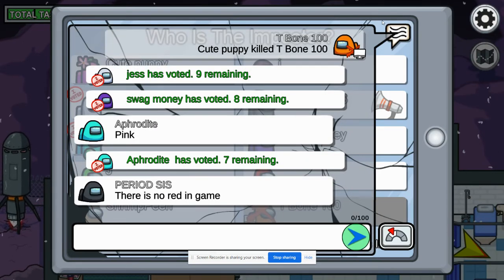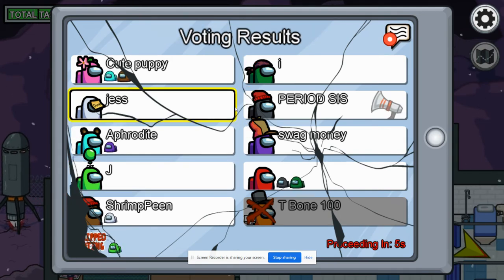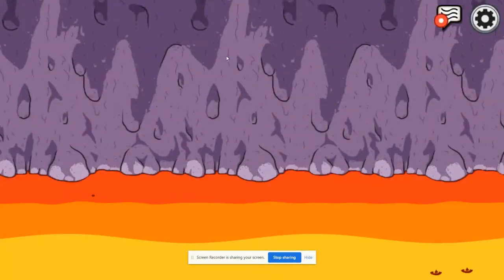I'm kind of tired and I just woke up. I thought there was no red in the game — I was wrong, there is a red, right there. Cute puppy and the no-named red have not voted — why not? The first one kind of left the game and cute puppy is not vintage.